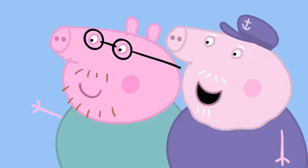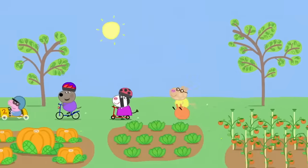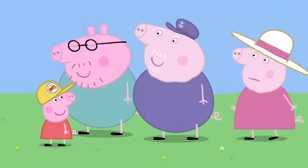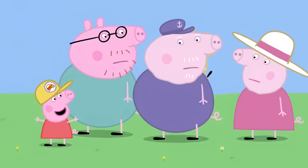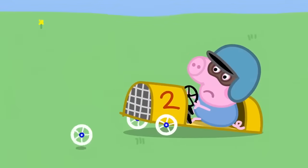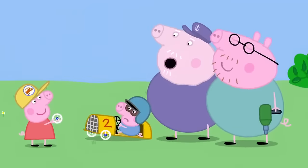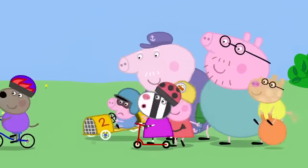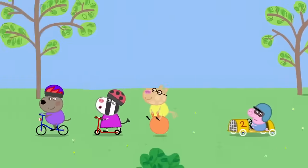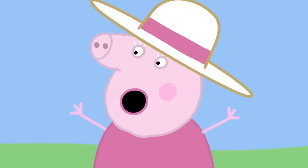Let's start the race. Three times round the garden. Ready? Steady! Go! And they're off. That's the end of lap one, and George is in the lead. What's all this noise out here? I'm trying to watch television. We're having a race, Granny. That's the end of lap two, and George is still in the lead. A wheel has come off George's car. Where's the chief mechanic? Here I am. What do we do? Put the wheel back on. Go, George, go. George is now at the back of the race. Pedal faster, George. Come on, George.